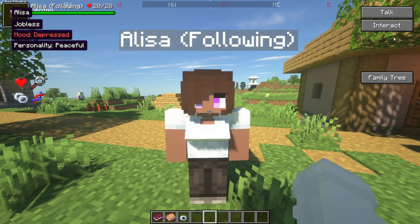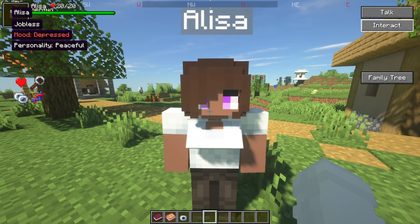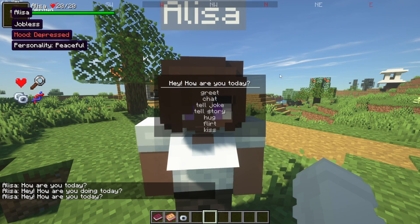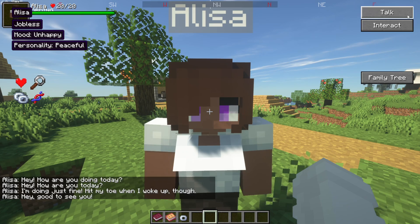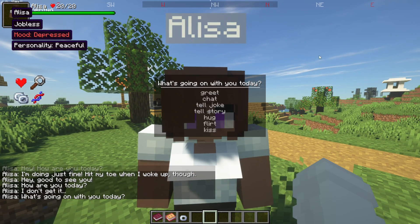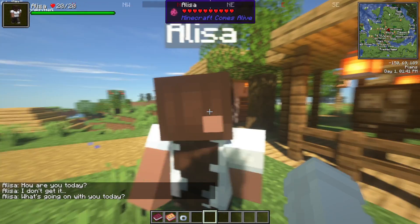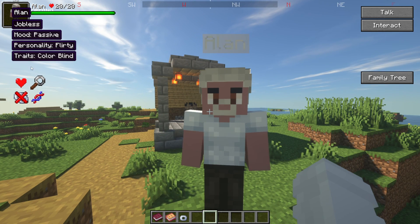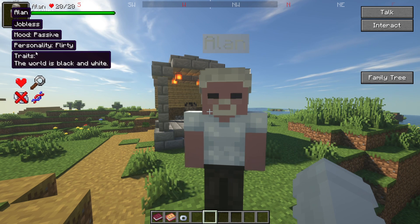You can interact with villagers by talking — you've got greeting, chatting, telling jokes, telling stories, hug, flirt, and kiss. Basically the same interactions as the old version but with different menus. Villagers also have traits: for example, colorblind means they can't see colors, and that's a trait that carries on to their children.